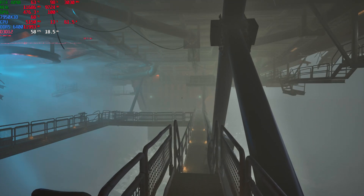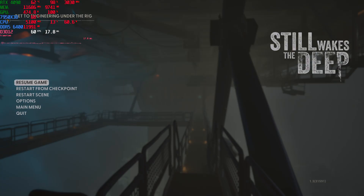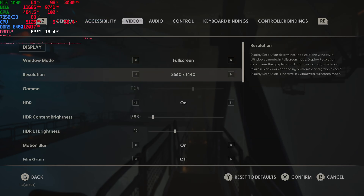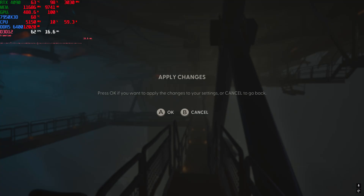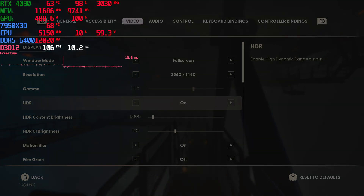So like I said, we're maintaining around between 55 and 60 frames per second at 4K native. So let's go ahead and go down to 1440p resolution here, and we'll see what kind of frames per second we get with this lower resolution, which will be more CPU-bound. Go ahead and apply these settings and we'll see how it runs.